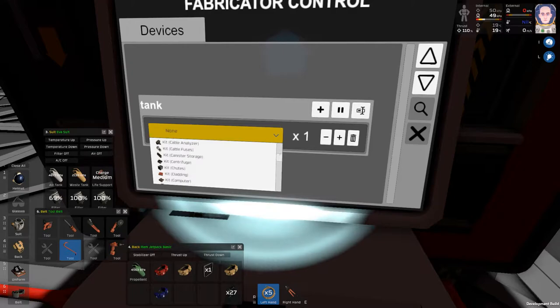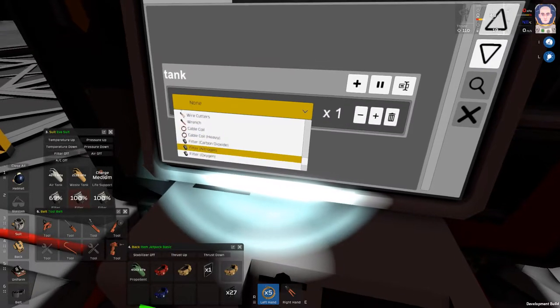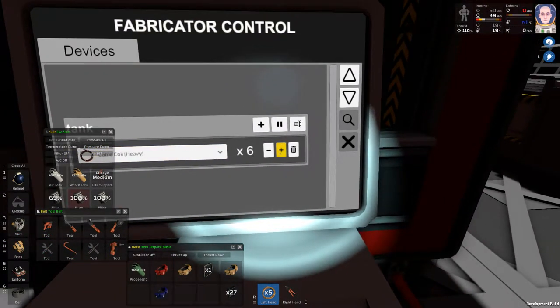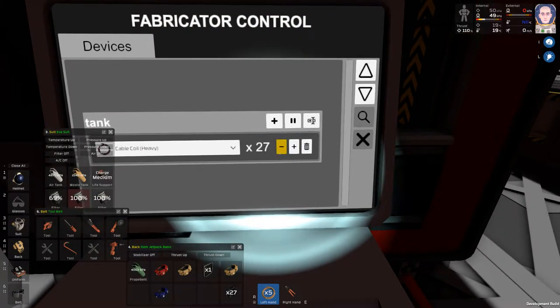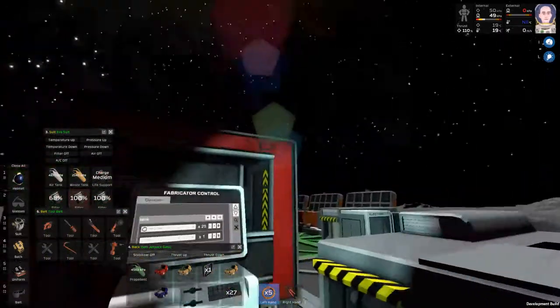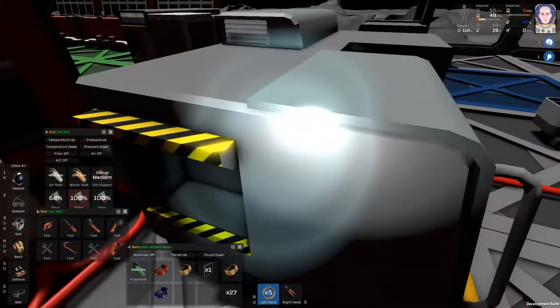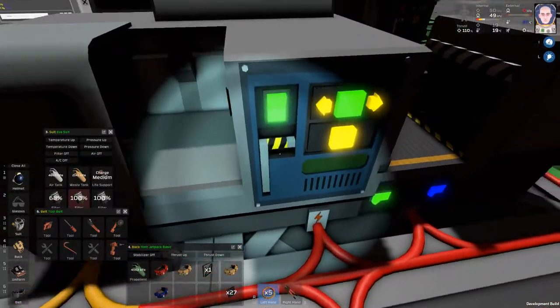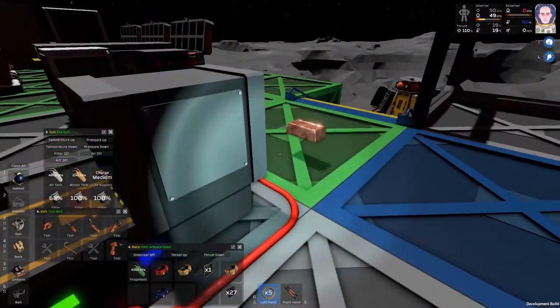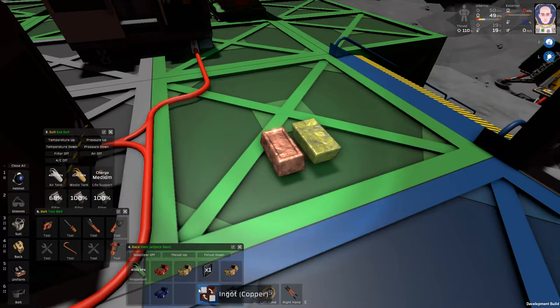Let's give it a shot. It'd be nice if this search option actually worked. Cable coil heavy — I'll make 25. It's not actually using that machine; it has to be in here. And it tells me it's missing gold but it has copper. Did I not put a second one in here?